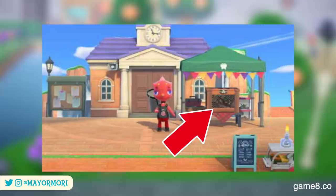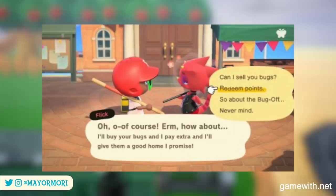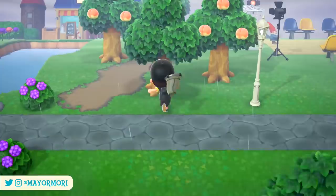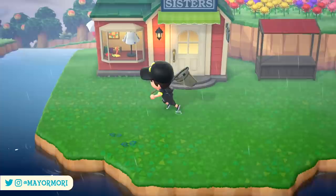We can take part in the contest all day until 6pm, at which point the contest closes. However, Flick will hang around for a couple of hours more into the evening, and we're free to sell him any bugs we've caught for 1.5 times the normal value. Flick will reward us with a trophy based on the collective points earned throughout the day, sending the corresponding trophy in the mail the next day. Earning 100 points gives the bronze trophy.